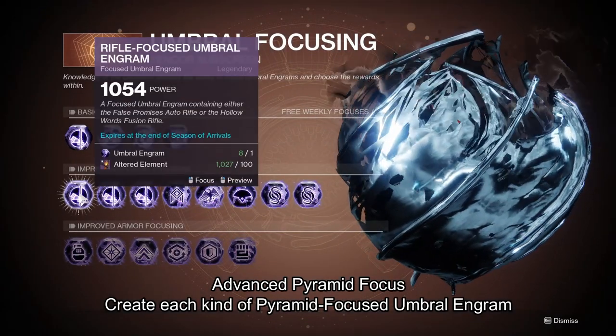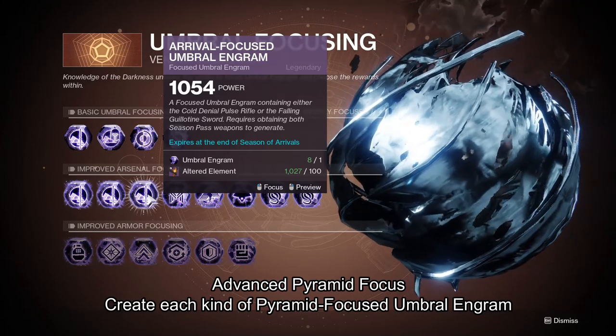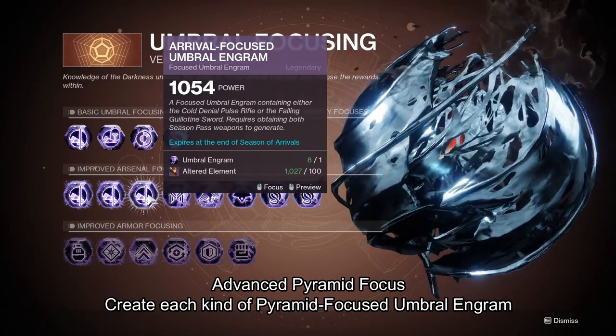The fourth Triumph, Advanced Pyramid Focus, is to create the Rifle Focused, Edge Focused, and Arrival Focused Engrams. These are in the second row in the Umbral Focusing Vendor Subscreen.